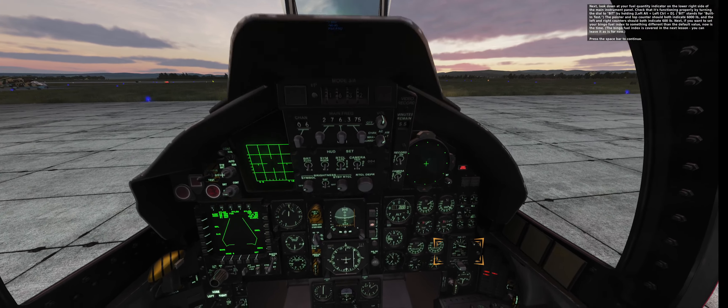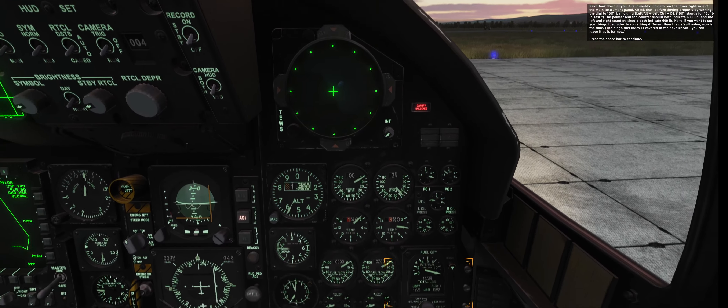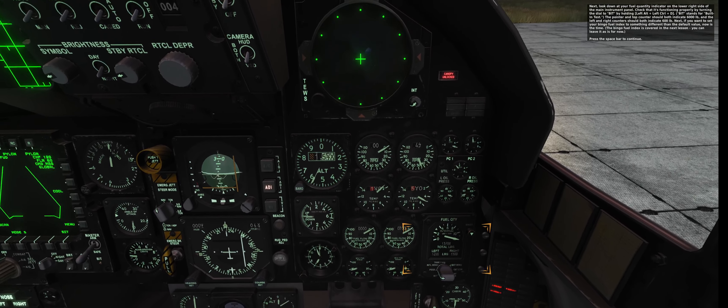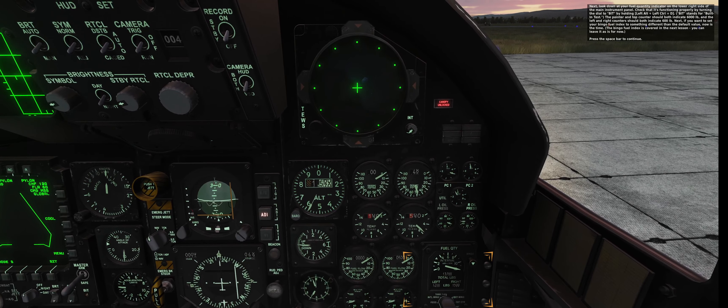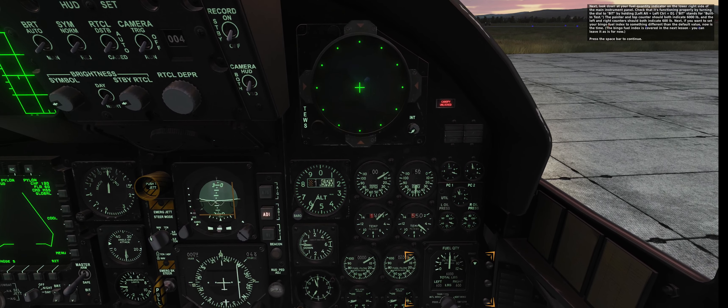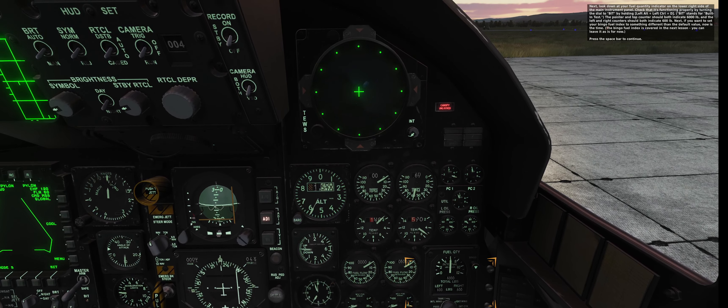Look down at your fuel quantity indicator on the lower right side of the main instrument panel. Check that it's functioning properly by turning the dial to BIT by holding left alt, left control B. BIT stands for built-in test. The pointer and top counters should both indicate 6,000 pounds, and the left and right counters should both indicate 600 pounds.